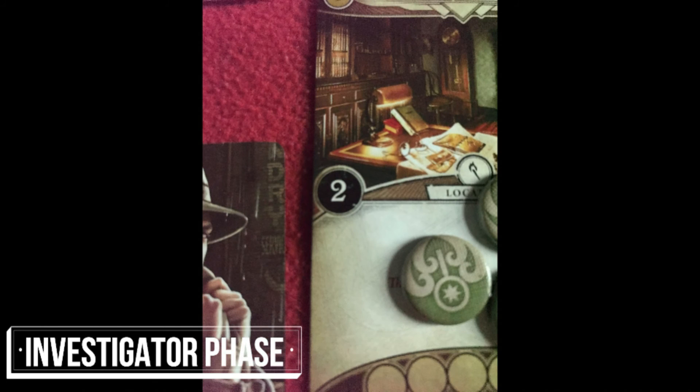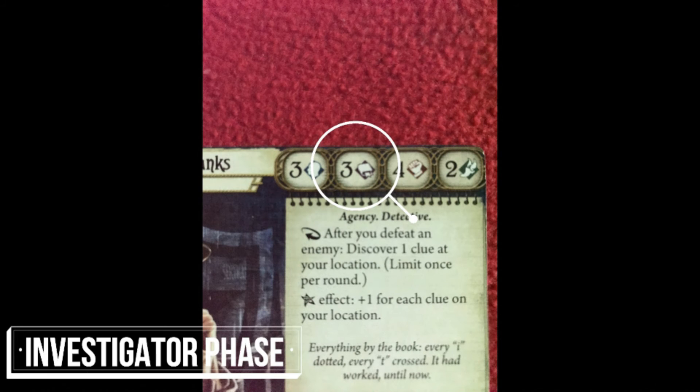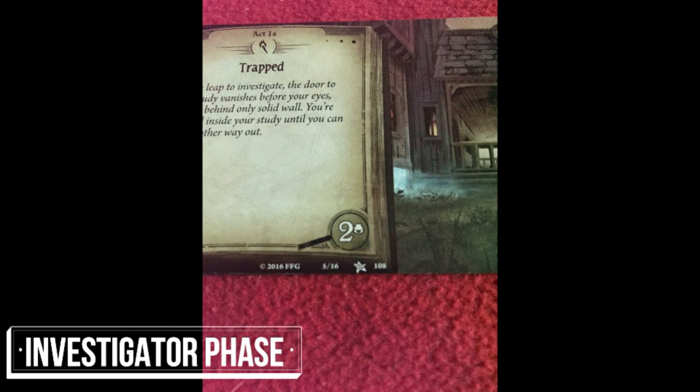Another important skill test is investigation. This is used when an investigator is attempting to gain clues from their location to advance the act. These tests are played against the shroud value of the location pitted against the investigator's intellect skill value. Gathering clues is key to advancing the act and pushing the scenario towards its end. When enough clues have been gathered, the act card is flipped and the back side read out with any instructions followed. Try to do this as quickly and as often as possible.